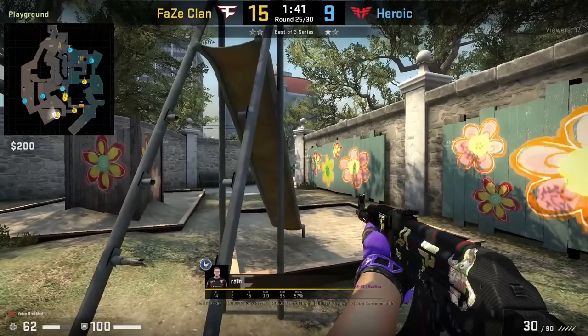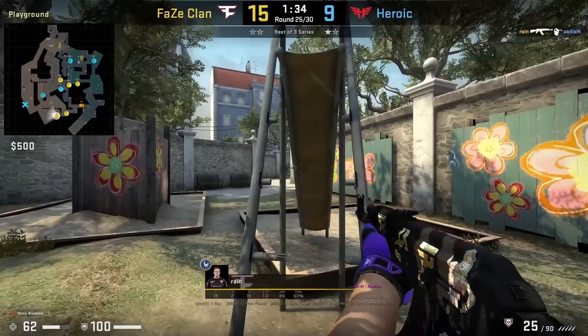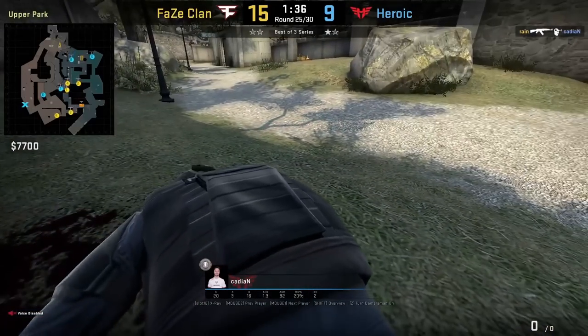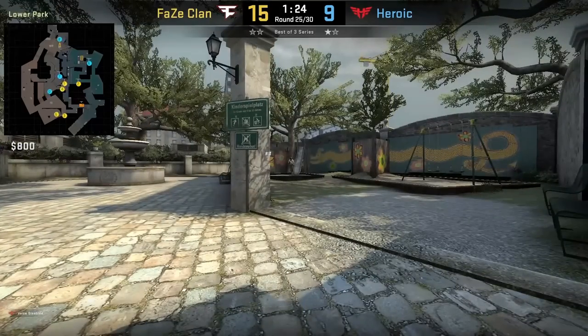Rain inside playground holds for the long push using this off-angle gap behind the slide, which headshots Kaydian who isn't expecting Rain to be at this off angle. From Rain's POV, after getting the frag he switches over to another angle inside the slide gap to watch the other side.